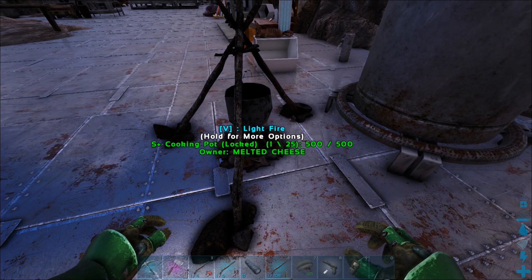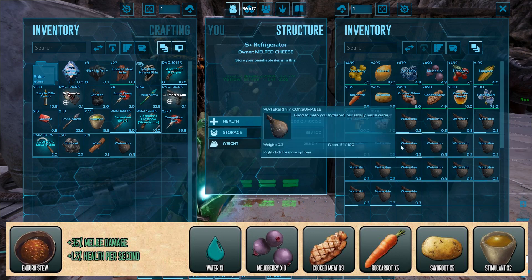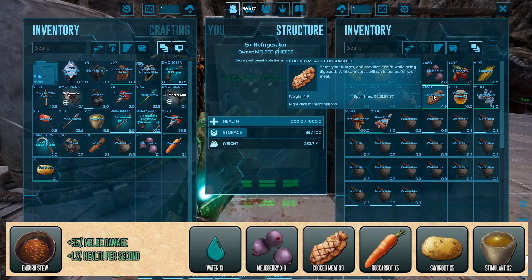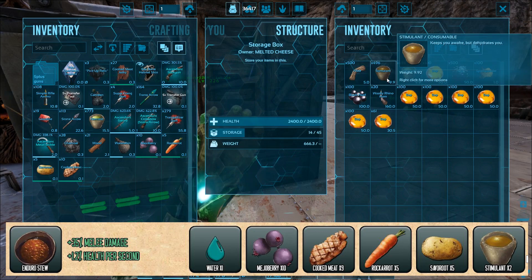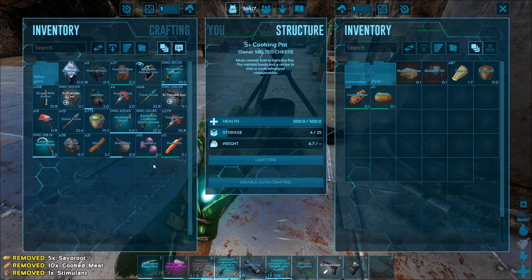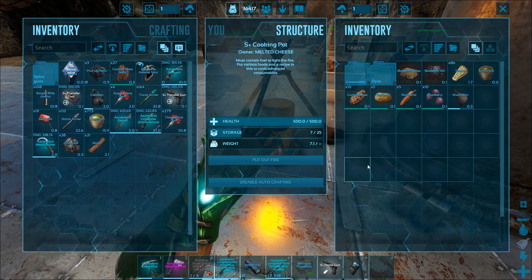For the Enduro Stew recipe, you'll need a water skin with at least 25% water, 10 Mejoberries, 5 carrots, 5 Savoroot, 9 cooked meat, and a stimulant. We're using thatch as the fuel source because thatch does not produce charcoal — charcoal can throw off certain recipes and cause you to get something completely different than what you're expecting. Go ahead and light the fire and we'll wait for the Enduro Stew to cook.